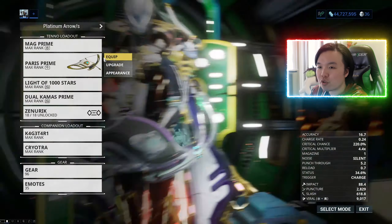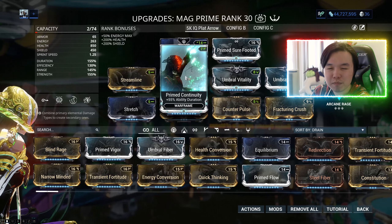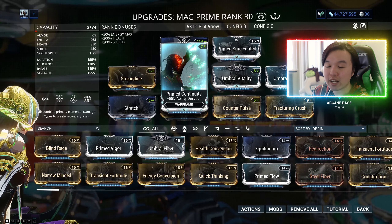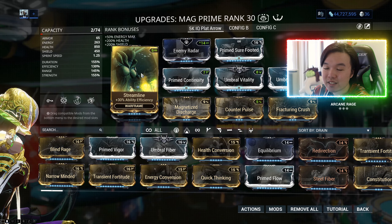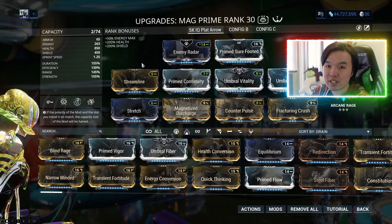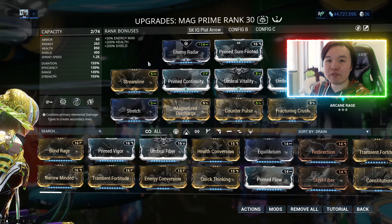Whereas if we jump over to the Warframe, which already has Exilus mods — name me a staple mod for a Warframe. Maybe Prime Continuity, but everything else is up in the air. Not every Warframe needs strength. Not every Warframe needs range. Most Warframes would need something like Streamline, I guess, but this is not high capacity. And there are some builds where you don't necessarily need Streamline at all. I would argue that Oberon doesn't necessarily need Streamline — just keep that efficiency at a hundred percent and you'll be fine. Rage tanks don't necessarily need efficiency.